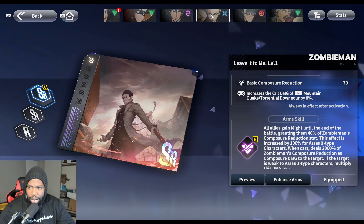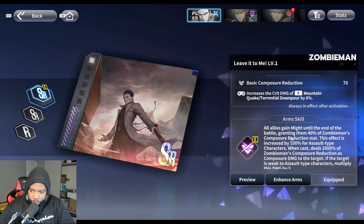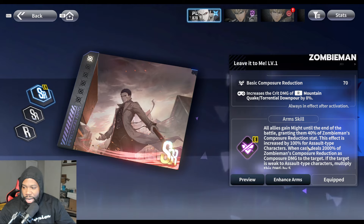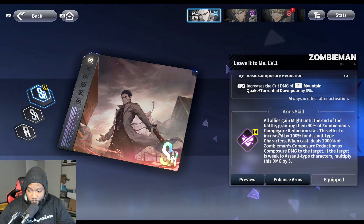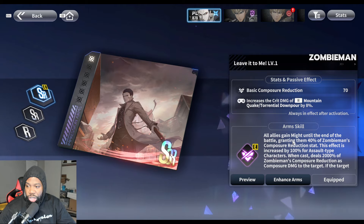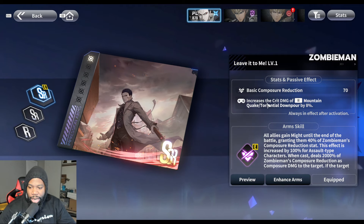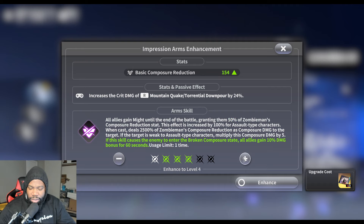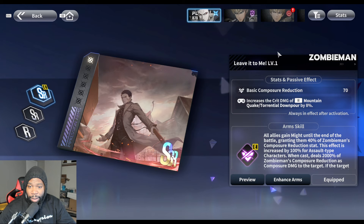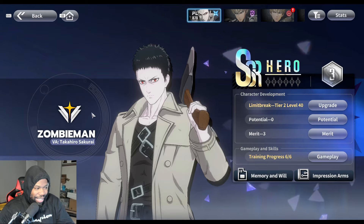Here it is: 'All allies gain Might until the end of battle, granting them 40% of Zombie Man's Composure Reduction stat. This effect is increased by 100% for Assault-type characters.' So on a full Assault-type team he's going to be really really strong. I only have a couple of Assault characters right now — just him and Lightning Max — so I don't get a lot out of that portion yet.